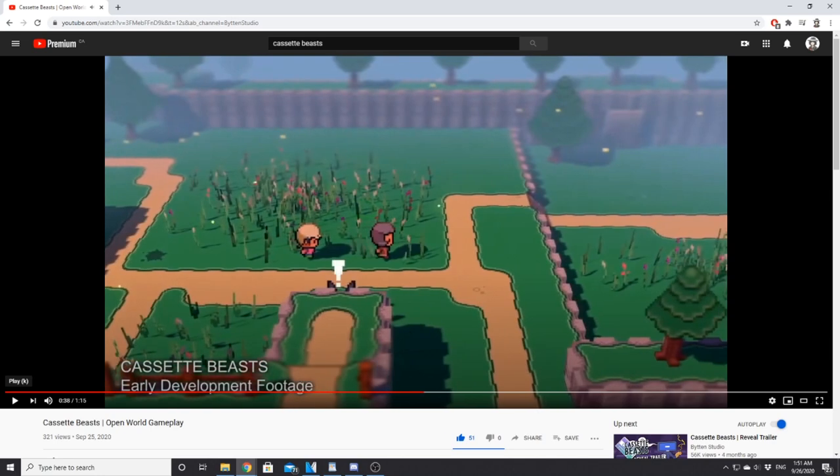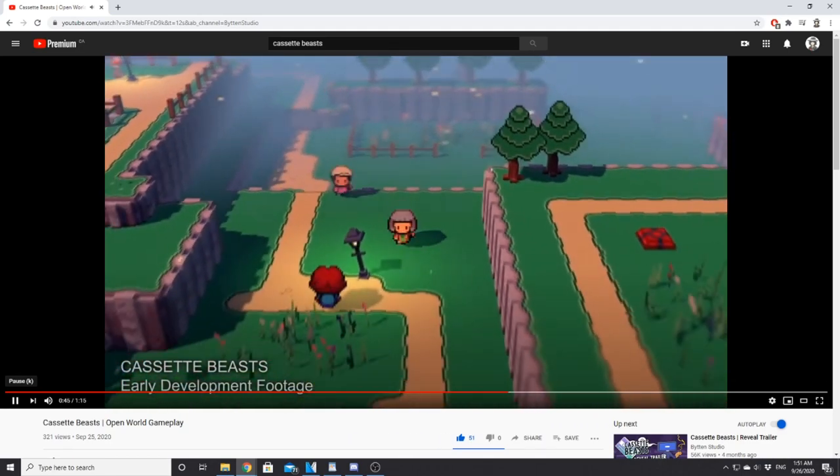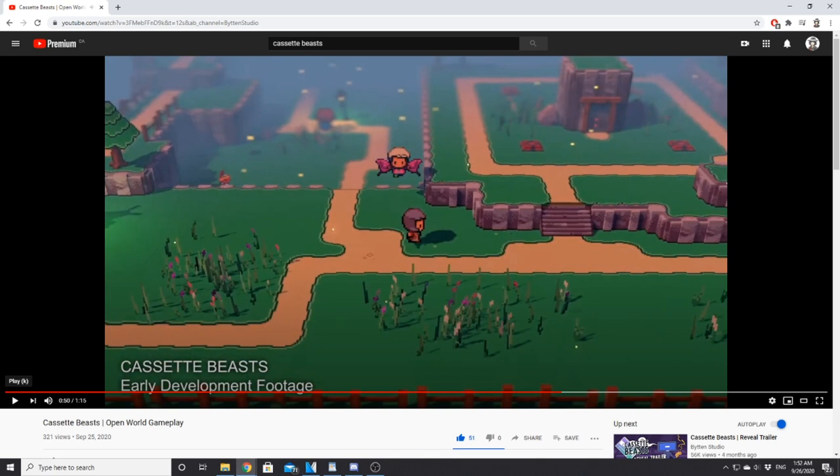We don't see exactly which Cassette Beast that is, but if I had to guess I'd say probably a Spring Heel, just based on its ears. It seems to get excited when it sees you but doesn't end up going after you, which is interesting. Then the Karna Viper sees you and runs away, so there will be very different reactions depending on the type of Cassette Beast you go near — or perhaps it's random. I don't know if it's going to be species-specific or just random.